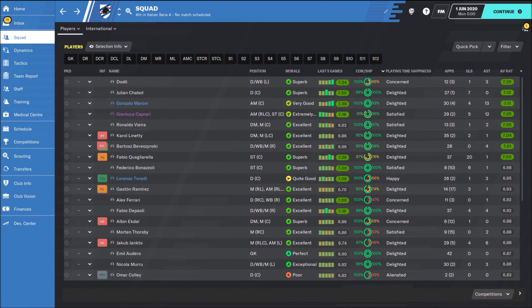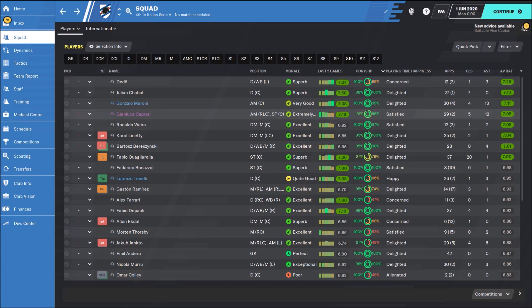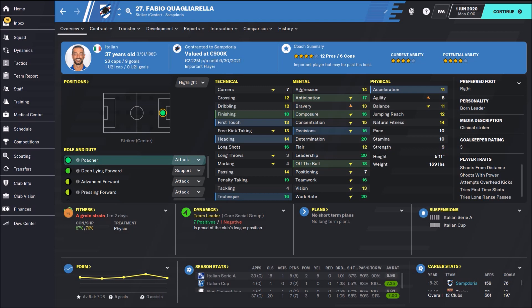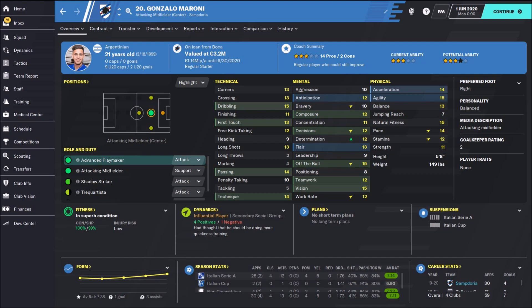My best player with Sampdoria was Dodd, though he played only 12 games with an average rating of 7.29. Julian Chabot, the German central defender, had an average rating of 7.13 and scored 7 goals — he's great in the air with some nice physical attributes. Dan Maroni, the advanced playmaker playing on support duty, had a rating of 7.11 with 13 assists and 4 goals. My top goal scorer was Fabio Quagliarella — incredible mental attributes, big experience, and fantastic finishing technique, though he had really poor physical attributes. The player with the biggest number of assists was Maroni, playing his attacking mid support duty.